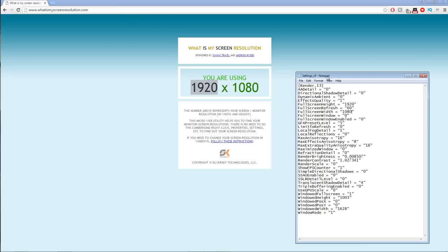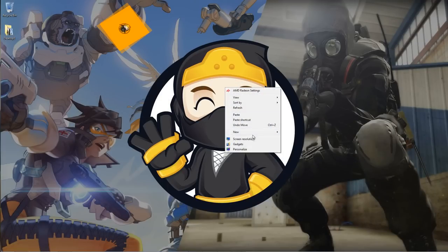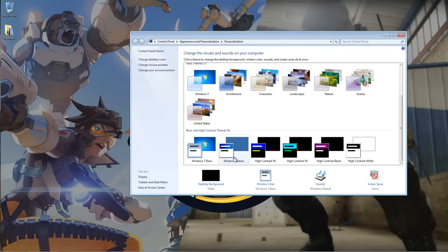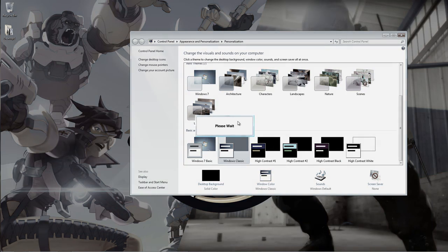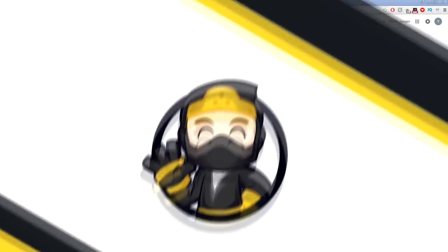The next method is to disable the Aero theme. Right-click on your desktop, click Personalize, scroll down until you see Windows Classic, and click it. It will make Windows look a little plainer, but it'll help increase your FPS slightly.